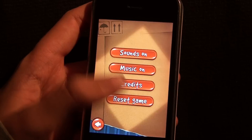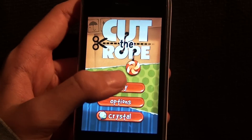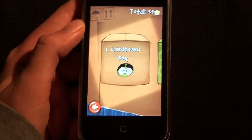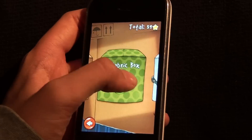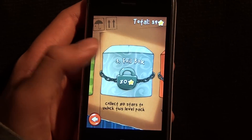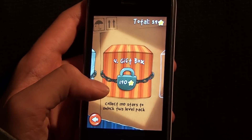Which is pretty cool, but now we have Game Center, so I don't think that will be used. We have options — just sound, music options, that sort of stuff. And we obviously have play. So we have four level packs: cardboard box, fabric box, foil box, and gift box.